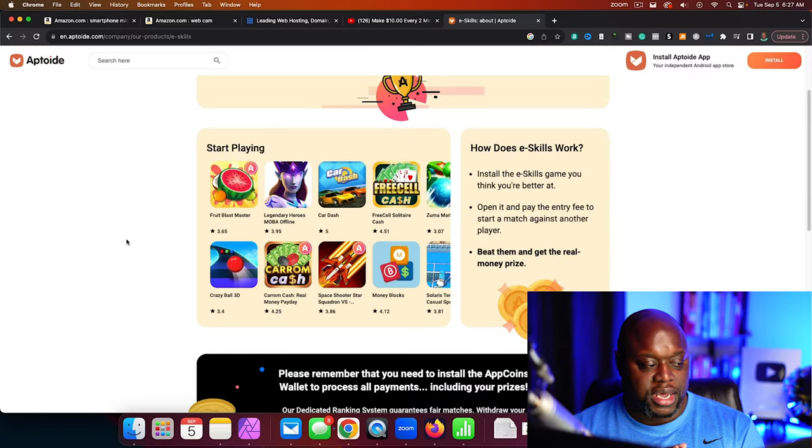So what I did is I actually downloaded Fruit Blaster Master, Free Cell Solitaire, Space Shooter Star Squadron — I downloaded four games in total, and I tried to play them.